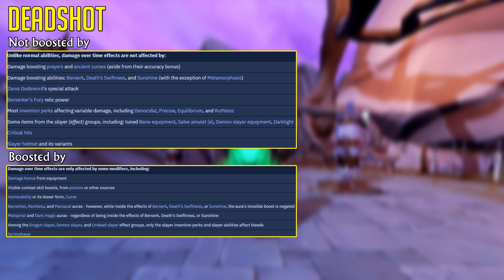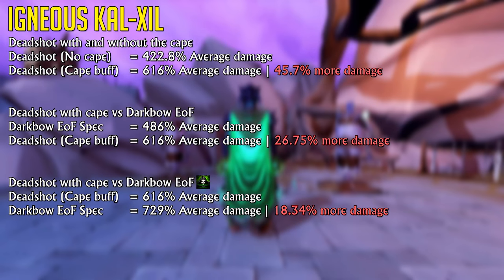However, the EOF Darkbow spec can be boosted by many things, including Deathswiftness for that sweet 50% extra damage, leveling the playing field and making the EOF Darkbow inside of Deathswiftness about 18% stronger. This isn't accounting for anything else, just simply using Deathswiftness.